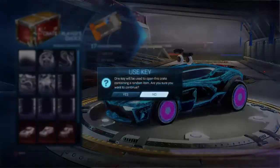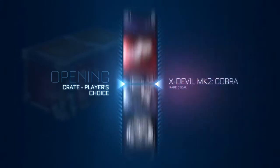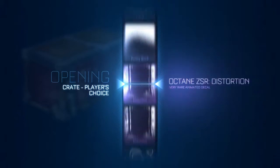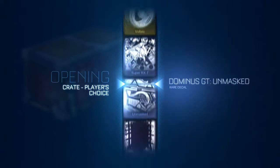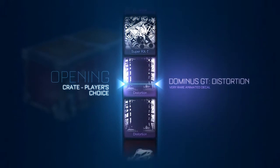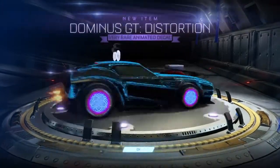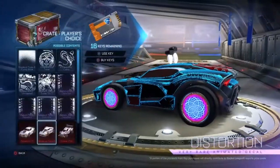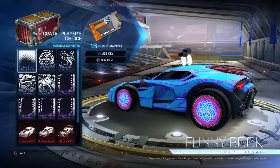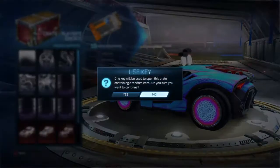I really want to get a Painted Zomba or Voltaic today, guys. That'd be amazing. So, first Player Choice crate - and we have got a Distortion, which is very rare. I'm happy with very rare as it's trading up to imports to trade to the Zomba or Voltaics. I prefer imports. What's the funny book going to get us?